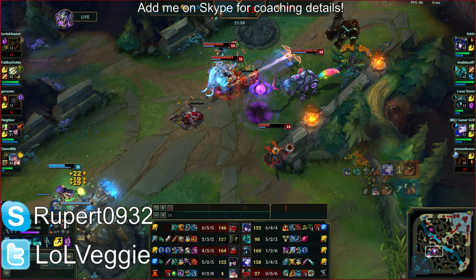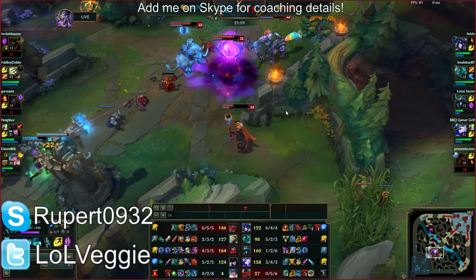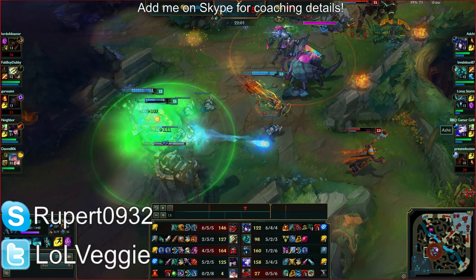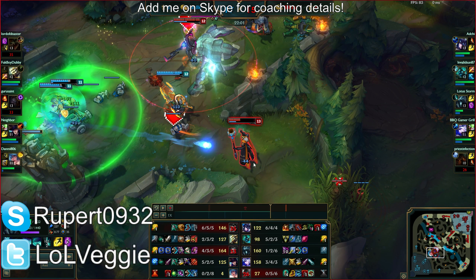I would have threatened them for Baron, but this call for mid is actually a lot better. I would have threatened Baron if I knew where Yi was. There's Yi now — oh, if he had Zhonya's right here ready, well, it was nice knowing you.